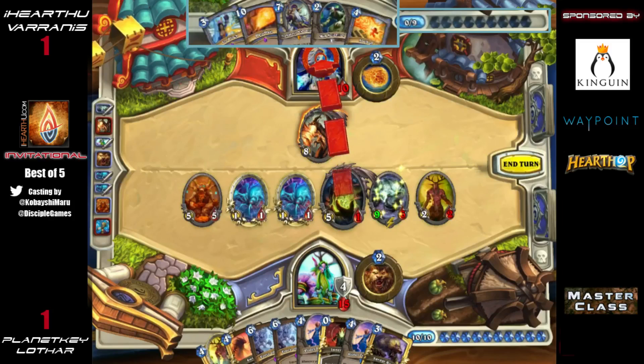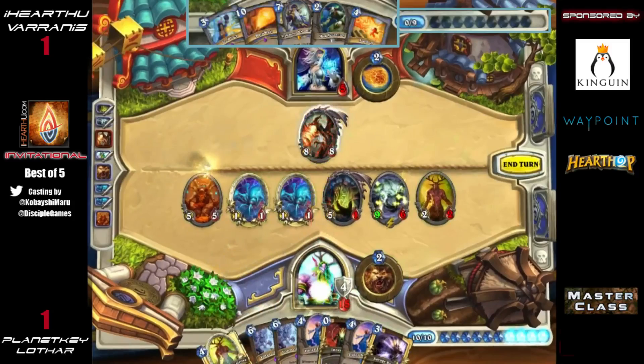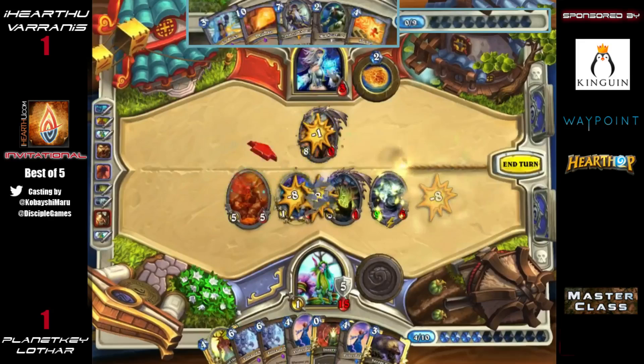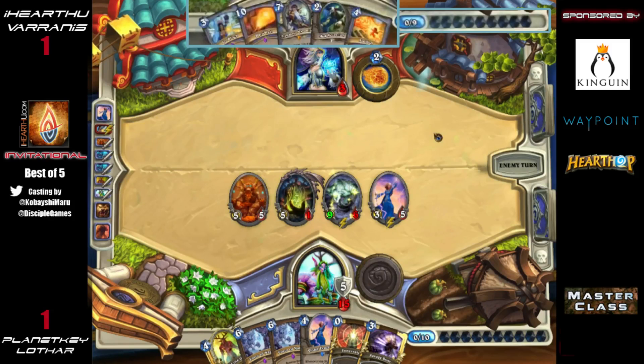If he swipes face he should be good — he's going to be able to do both. Sometimes I like to keep Swipe because just having the guaranteed four damage to face is a really nice way to finish off an opponent who has you frozen. He got it done — he didn't rope, which would have been the biggest issue, potentially losing the game by not popping the block or killing Alexstrasza.